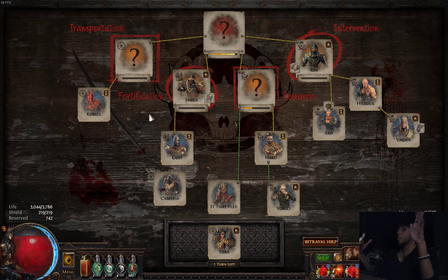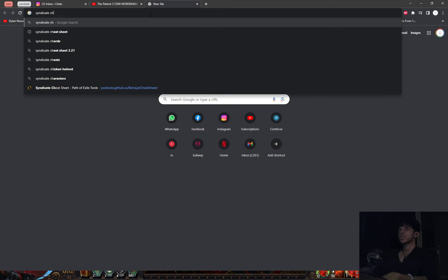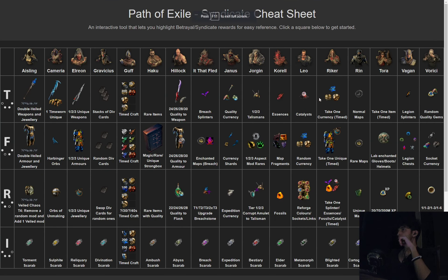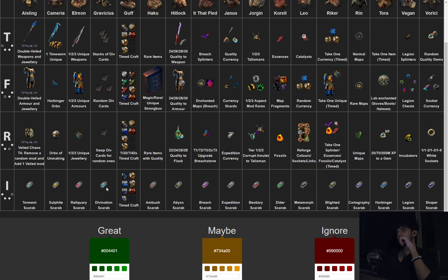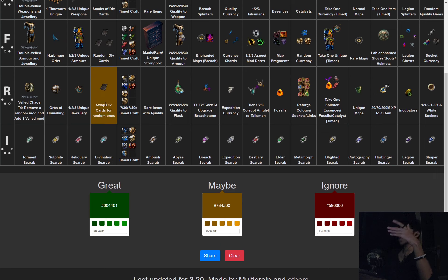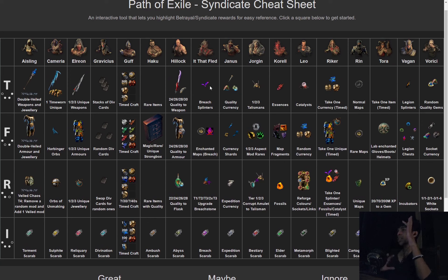That is your Syndicate guide. Now I'll tell you which ones you want to find to make the most money. I'll open up a Syndicate cheat sheet — I'll leave this sheet in the comment section below for you to open and see for yourselves. You can use it as your indicator: one click means great, two clicks means maybe, three means ignore. Take a screenshot, have it open on your second monitor or your phone. Let's start with Aisling on the left-hand side.